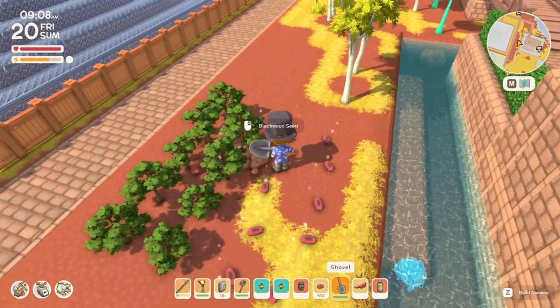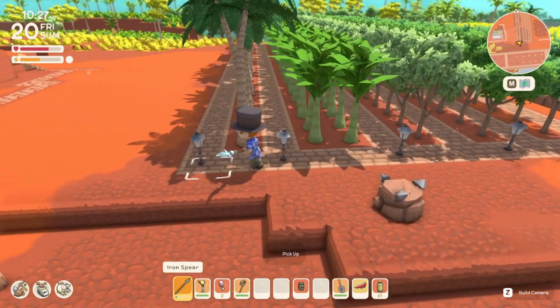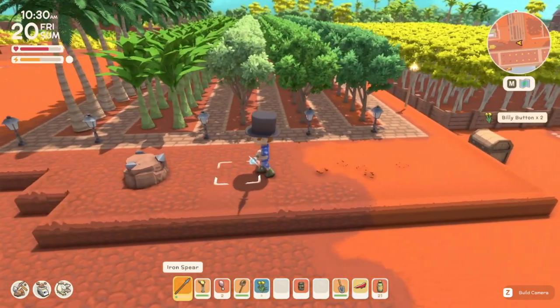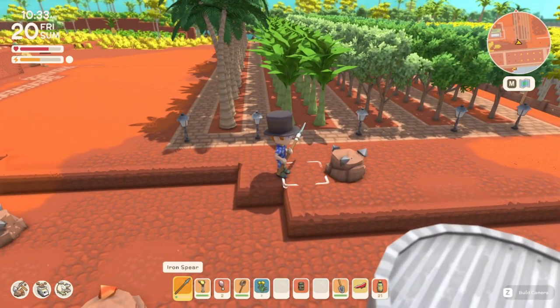A very generalized tip: make sure you keep an orchard going of all the fruit trees as well as the banana and coconut trees. You will use these resources a lot late game, and it's definitely worth it to keep up with. You can make the fruit salad, the pavlova, and you need the coconuts for one or two recipes as well. Build a good orchard, especially for mid and late game play.